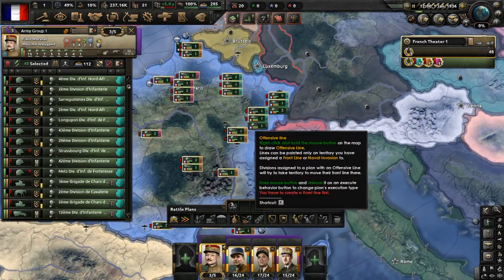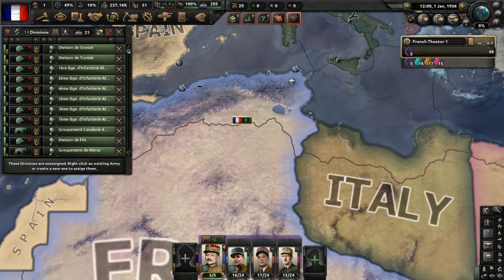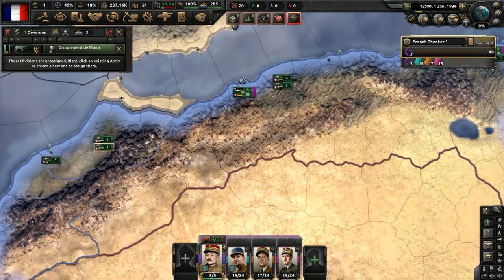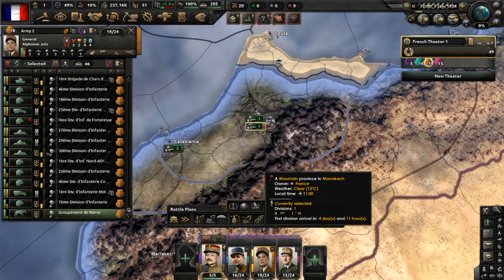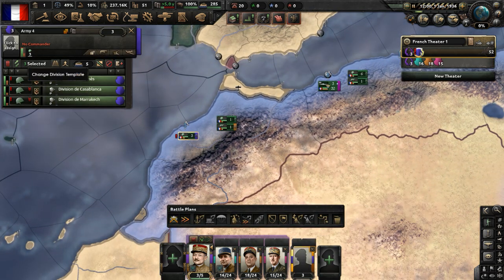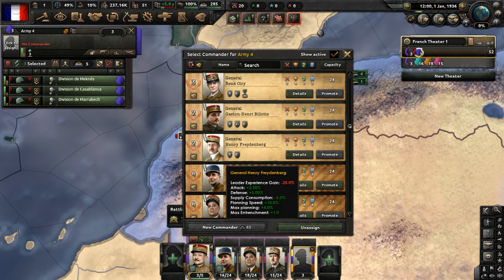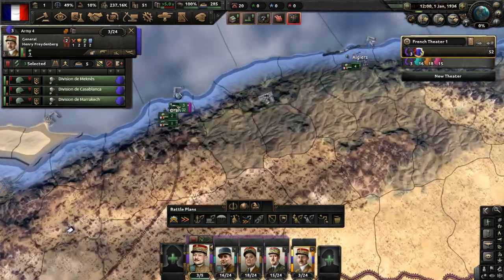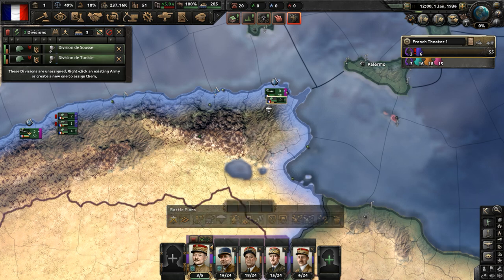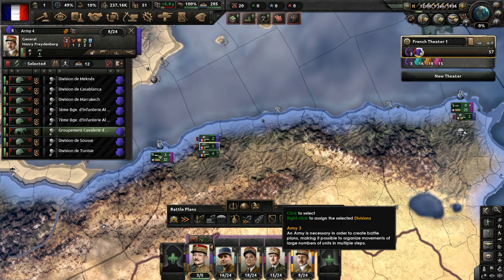Let's put the first army group on the border with the German Reich. As for units in Africa, we're going to take the group from Morocco and send them to the second army, leaving the other units as colonial brigades effectively garrisoned. Give them Henry Friedenberg, whose job is just to protect North Africa and any garrisoned locations overall. Let's get this cavalry division moved up to Europe as well.